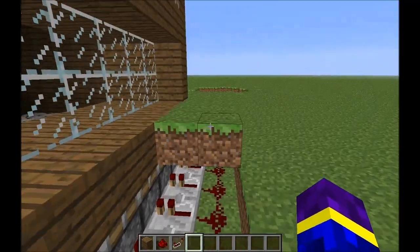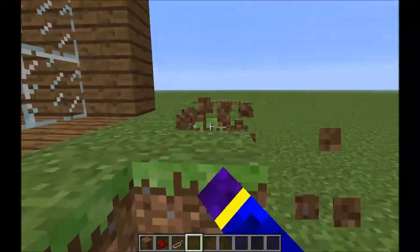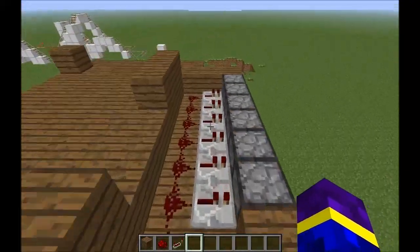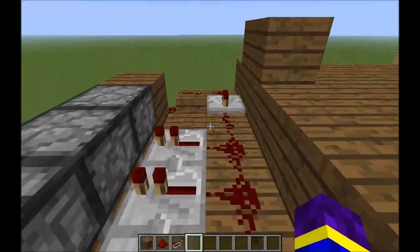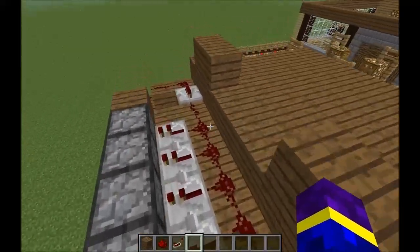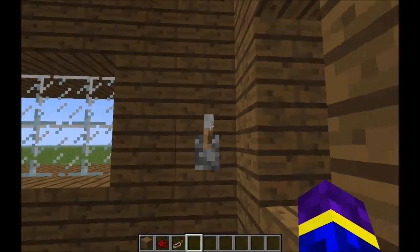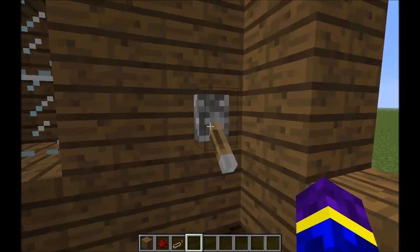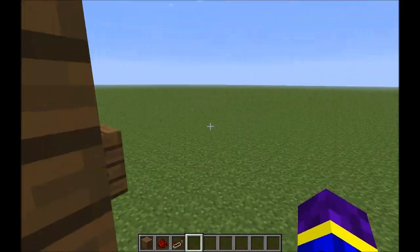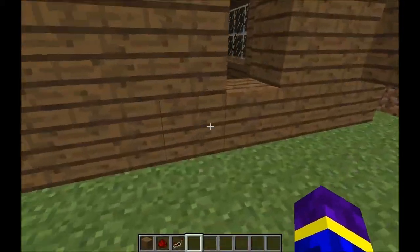Then they will be all activated at once. Also, there is one repeater because the range of the redstone wasn't big enough, so you need to place one to the top one as well. Otherwise, they won't be activated together. You can also put a bit of a switch right here — flip flop — but I just used the switch.